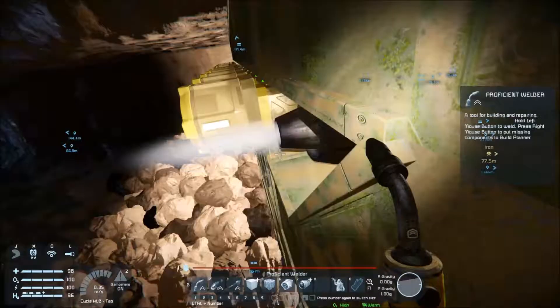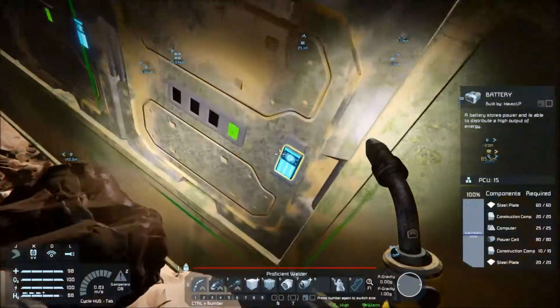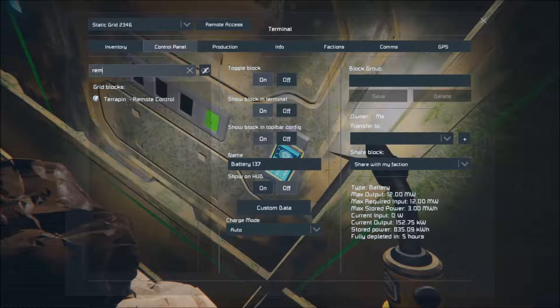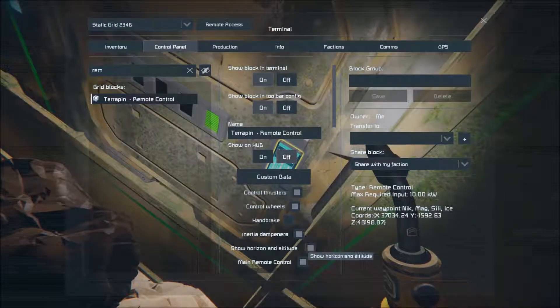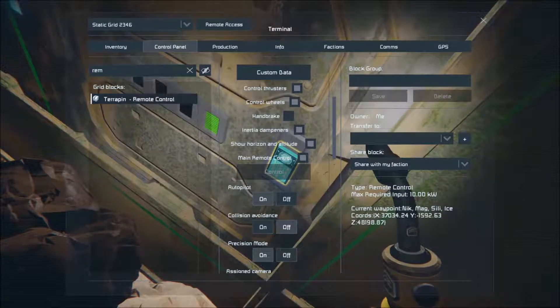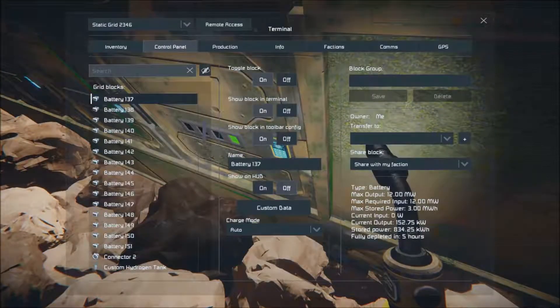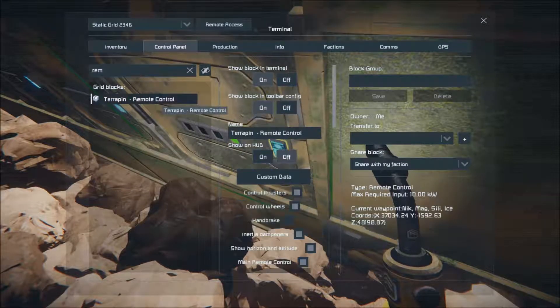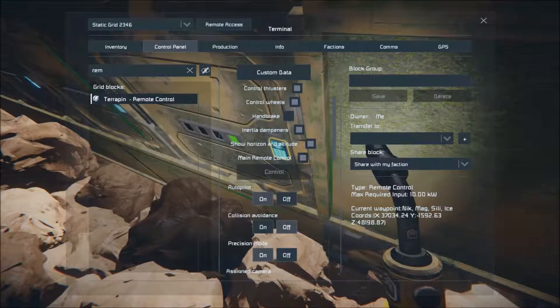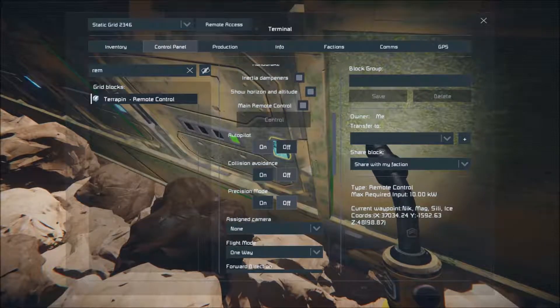I don't get it, guys. Really not sure what else we can do to make this work. Control thrusters handle as inertial dampeners - turn that off I guess. Collision avoidance is on, precision mode on. Do any of you guys have experience with the remote control block? What am I doing wrong? Autopilot's on, collision avoidance is off, control is on, altitude main control unit's precision mode is on - we just turned it on so we're gonna turn it back off.